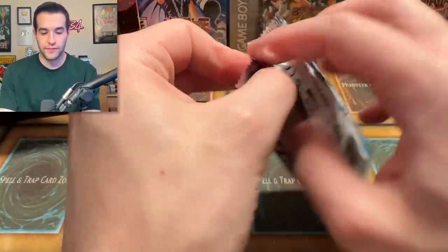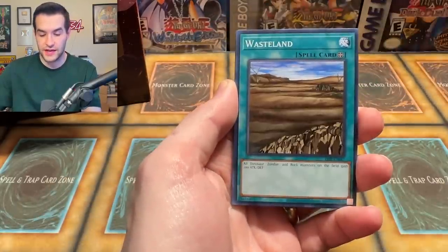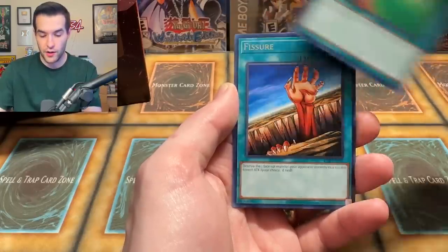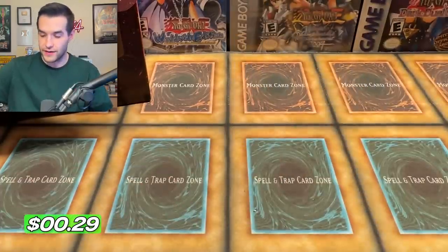Blue Eyes White Dragon — here we go, three. Let's pull something amazing. Thunder Beast, Wasteland, Petite Dragon, Two Mouth Dark Ruler, Dissolve Rock, Silver Fang, Silver Bow and Arrow, Fissure, and a Mountain. LOB 25th Anniversary letting us down again. Who would have thought?